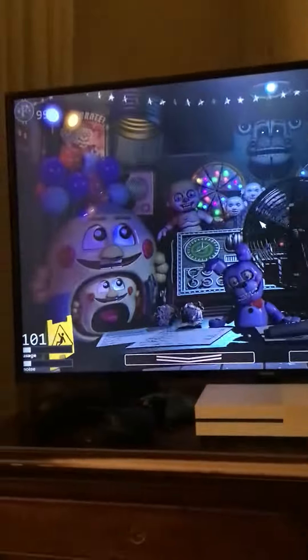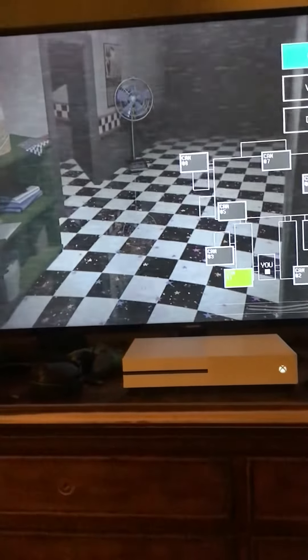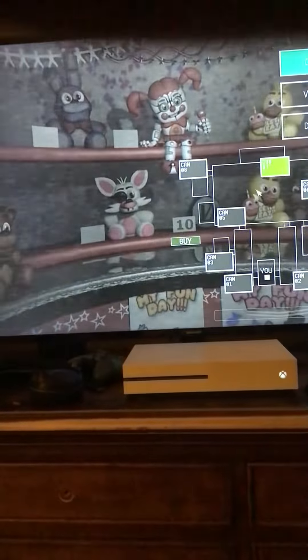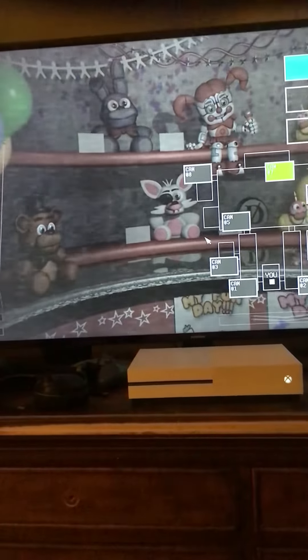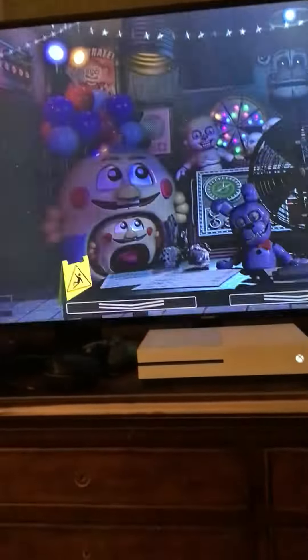Then you're going to want to go to cams, go to cam 6, cam 7. And if you don't have enough just collect them — click it and then keep doing it until he appears like this. Once you do it enough times and he actually appears, he will jumpscare you.